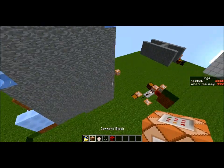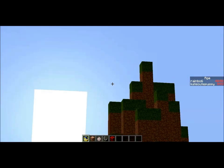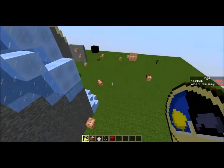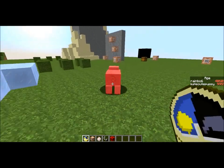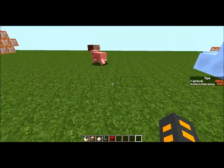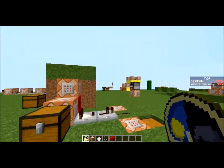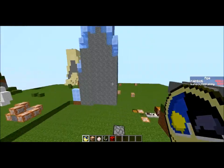Basically what this magic stopwatch does is if I hold it, I'll get particles around me and first of all the day will stop. If I can find any mobs spawned around here like this pig, I can just punch it — it won't move, it's frozen. Then I can let go and it'll take the knockback. So basically you can get something to the edge of a pit, freeze it, punch it, then unfreeze time and it'll just go flying off, which I think is pretty cool.